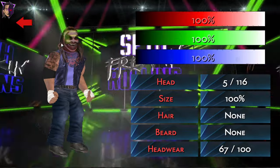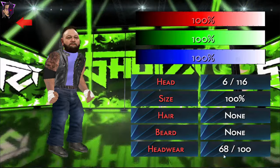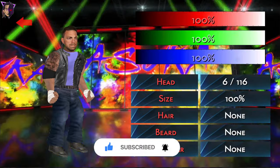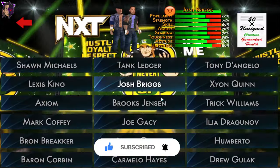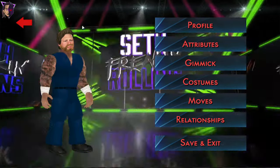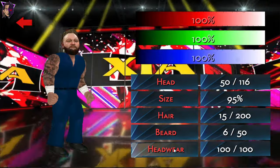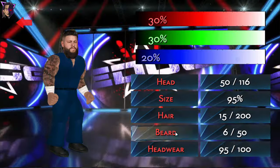And Josh Bricks with the Fiend Bray Wyatt face textures — let's give him another face texture. This alternate face texture — I don't have his face right now, so let's keep it this way. And we have Brook Jensen. And here is Joe Gacy. Joe Gacy has a darker beard and he kind of looks like Kevin Owens, so let's give him Kevin Owens' face texture. He looks fine.